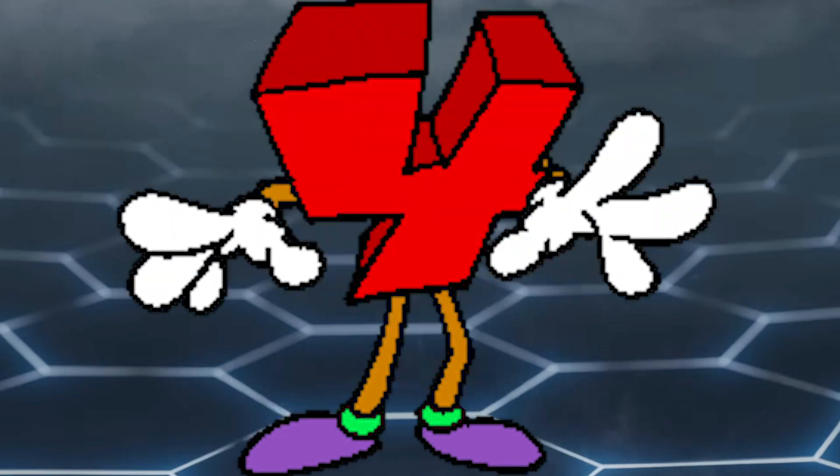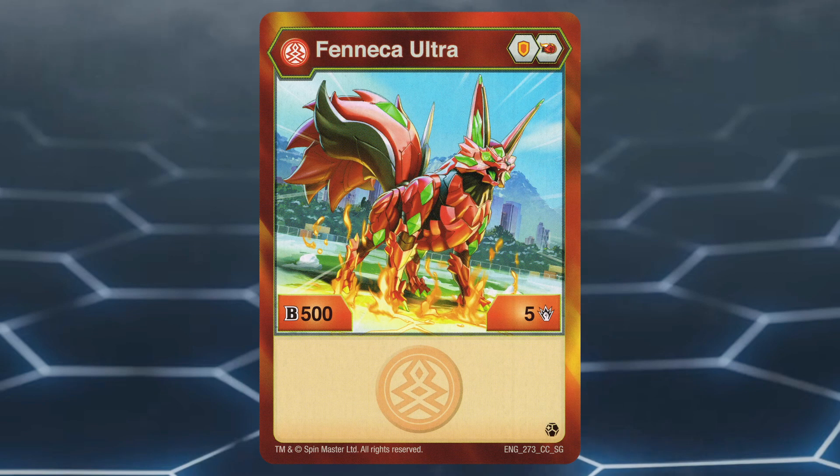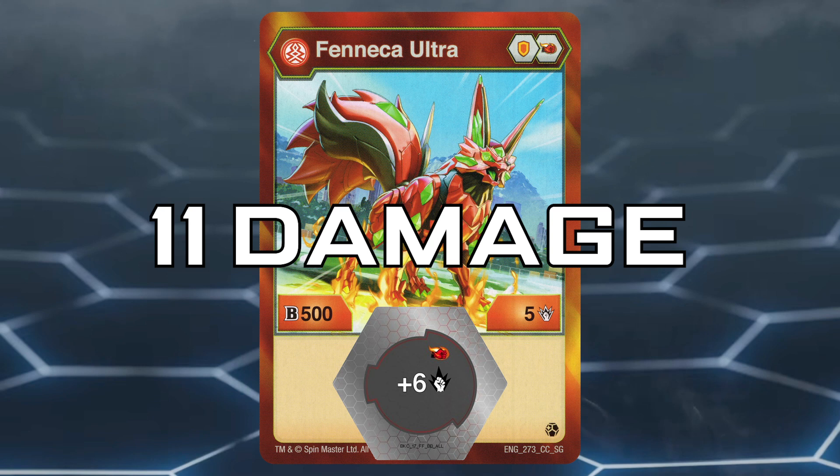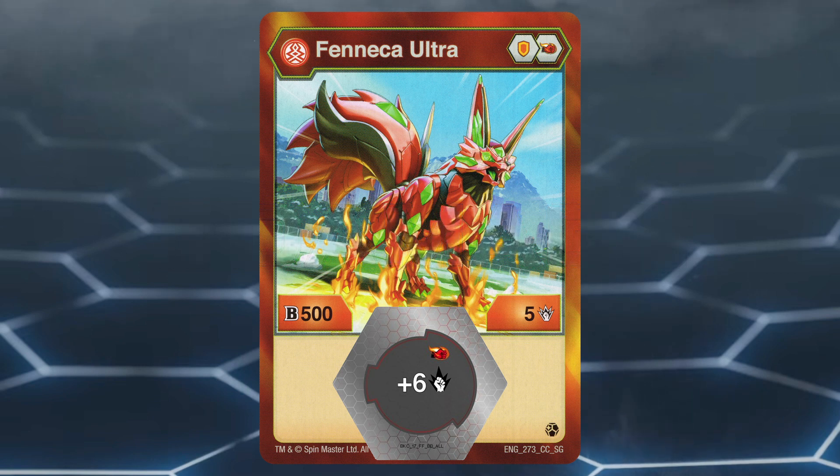Number 4: Pyrus Fenneca Ultra. This Bakugan has a nice core lineup of shield and firefist, with the firefist taking center stage as the highest damage-boosting core in the game. Pyrus Fenneca Ultra has a stat line of 500B power and 5 damage. When on the plus 6 firefist, it reaches a nice 11 damage, which is good for a highest-damage-wins play. Pyrus Fenneca Ultra is solid without double coring, so double coring is a nice bonus.